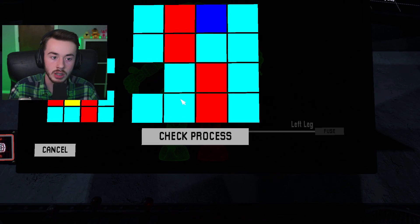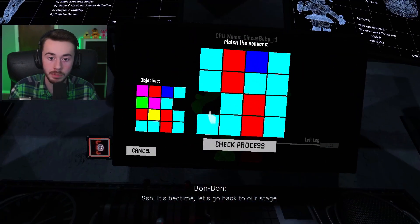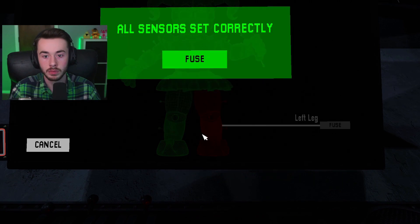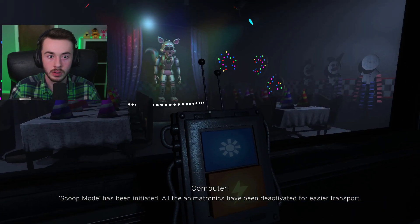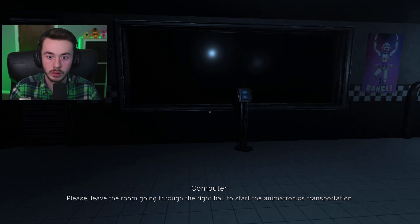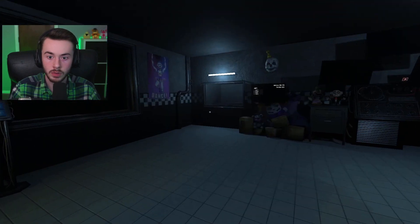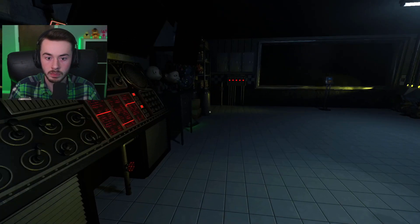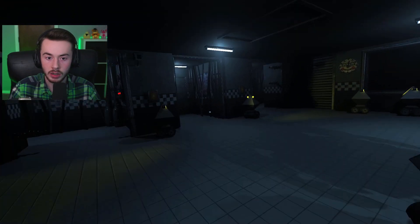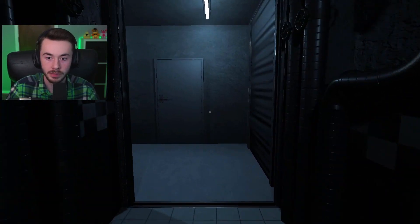Holy crap — cyan! Oh! 'Mod has been initiated. All animatronics have been deactivated for easier transport. Leave the room through the right hall to start the animatronics' transportation.' Wait, where am I going? Leave the room through the right hall. Where is it — the right hall? Oh okay! Tell me that was it. Was it?